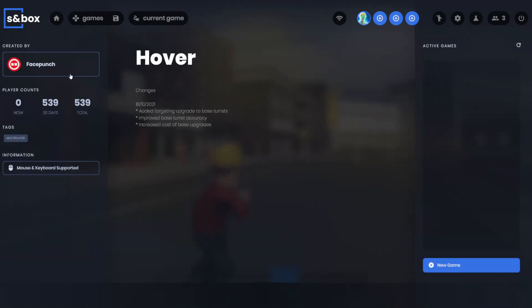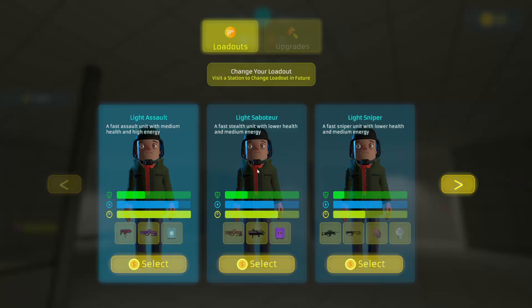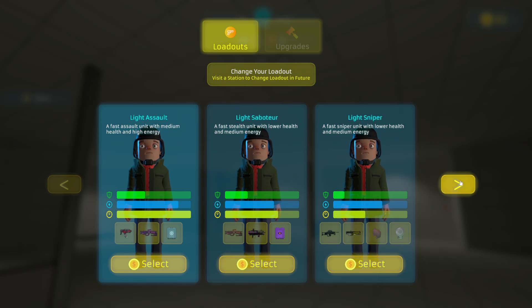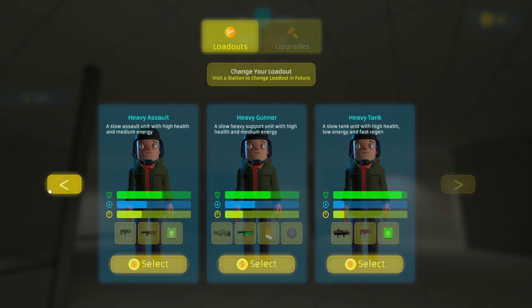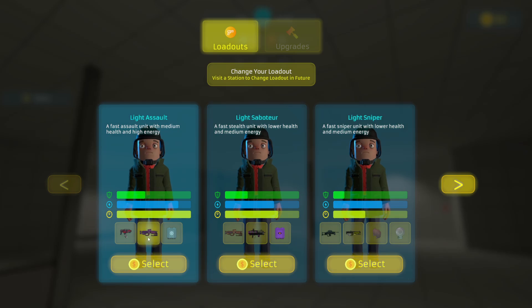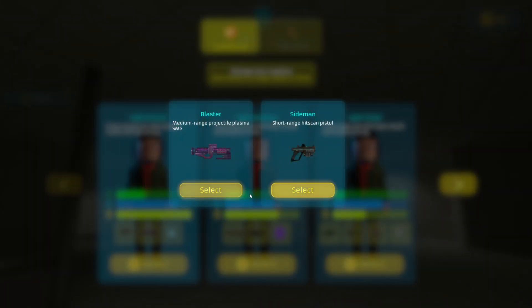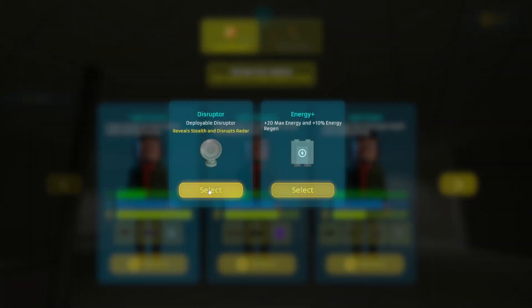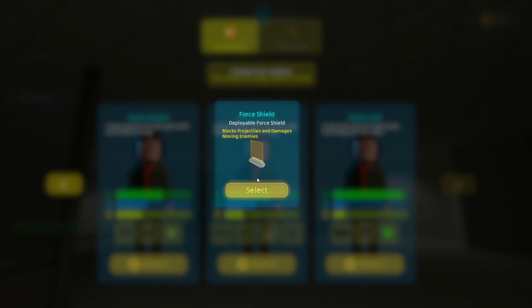Hover has a new icon and it actually looks pretty good. I'll start the game and look at the updates to the map. The first big change is you now get to select a class right from the start instead of having to walk over to the store. In the future these classes will most likely cost money, but for now they're all free. There are a lot of new weapons — for example, a sticky grenade, a claymore, a radar disruptor, and a new shield.